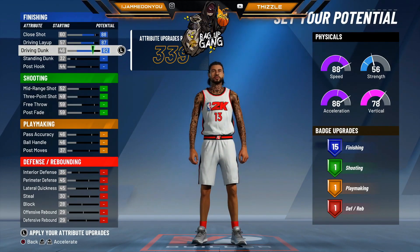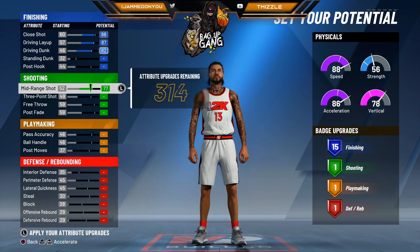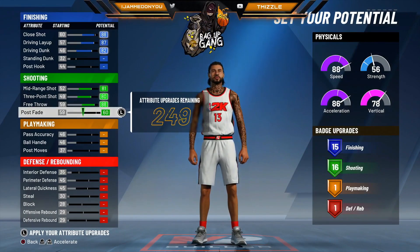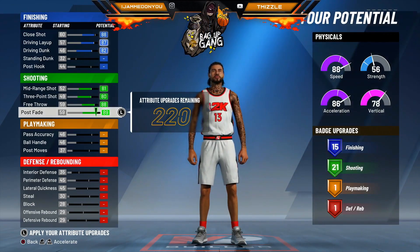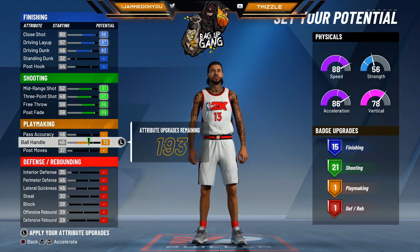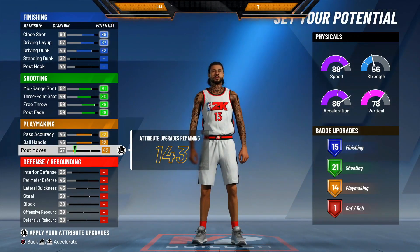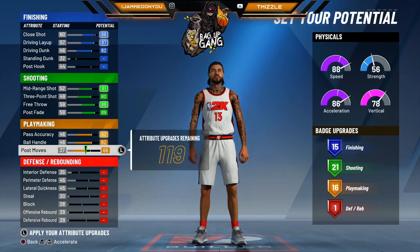That's going to give you 15 finishing badges. I spread mine out a bit differently — I took this all the way up, this all the way up, that all the way up, and this all the way up. I made mine for Pro-Am because I've been seeing guards do post fades that are really cheesy. Then max this out, and I put this at 40 or 42 to give me 14 playmaking badges — 14 is more than enough.